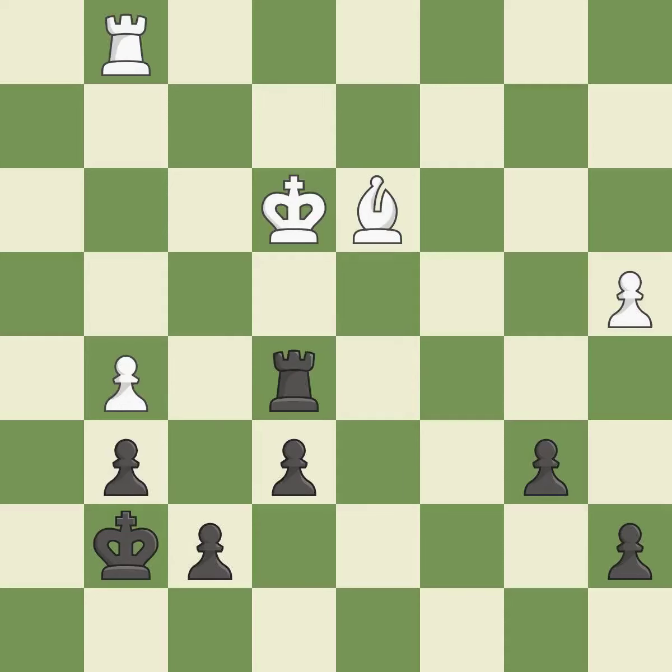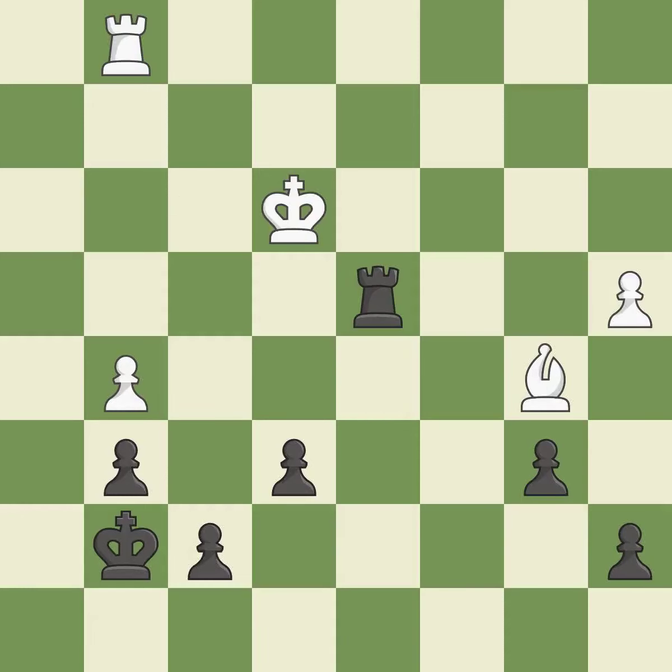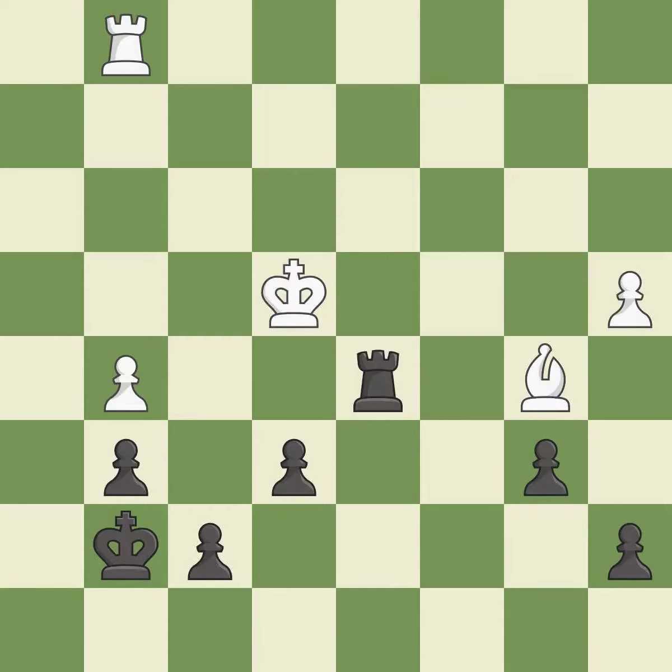This moves the bishop to a better location, allowing it to control more squares — it is excellent. This move puts the rook on a safer square — it is best. This steps away from the checking rook — it is best. That's a sensible reply — it is excellent. This move puts the bishop on a safer square — it is best. A solid choice — it is excellent. That's fine — it is good. This moves the rook to safety — it is best. This is the strongest option — it is best.